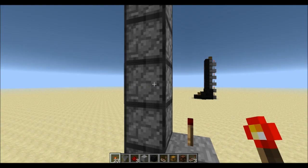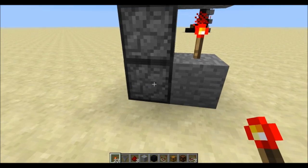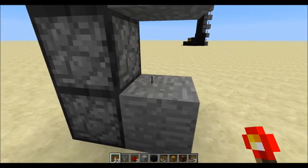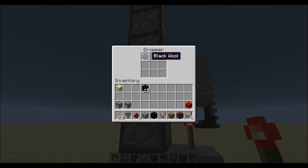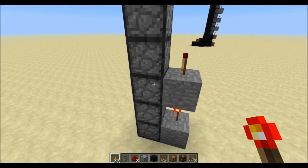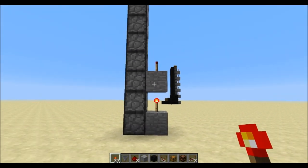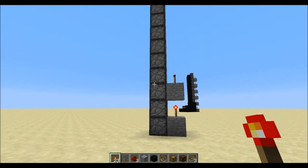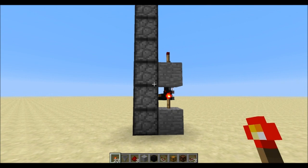Unfortunately if we test that again and place an item in here we can already see it's not working — we would have to refresh this torch right here. It went up into this one but this one isn't active because this torch was already shut off when the item arrived here. So we will need some sort of a clock. Unfortunately the clock will make sure that the droppers are going crazy and you will be hearing a lot of clicking sounds.